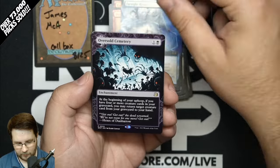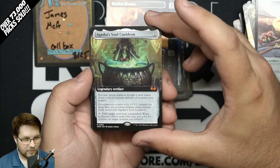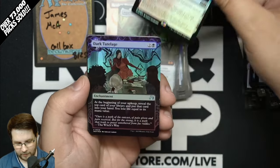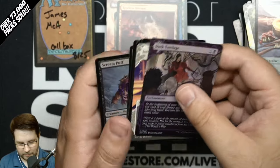Farsight Ritual, Oversold Cemetery, Restless Bivouac, Agatha's Soul Cauldron — I think this is the first time we've pulled this tonight. That's really hard to hit and a really fun-looking card. Another Bivouac, Dark Tutelage, Intangible Virtue as we continue through the box.